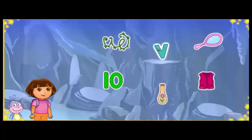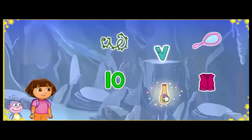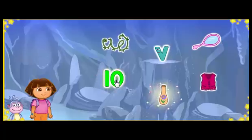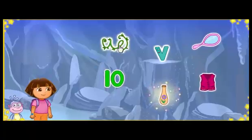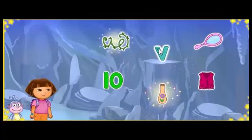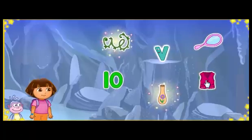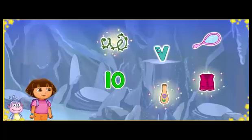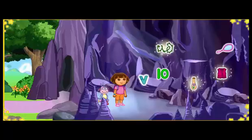Look, we made it to Letter Cave. That letter's stuck up on that rock. To get the letter down, we need to click on three things that start with the letter V. Vase starts with the letter V. Vine starts with the letter V. Way to go! Vest starts with the letter V. Way to go! Vine, vase, and vest all start with the letter V. Look, we got the letter from Letter Cave. We got it!